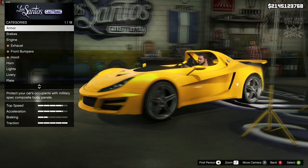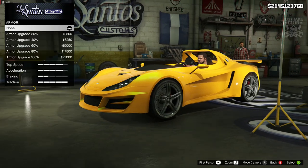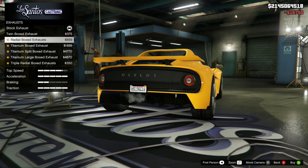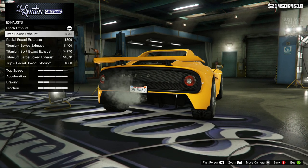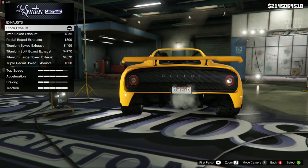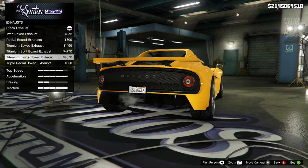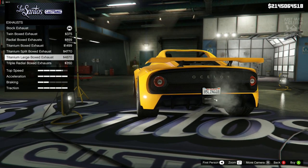This car looks pretty good, so without any further ado let's get into the build. We're going to start with armor as always — 100% body armor, then race brakes, level four engine upgrade. There are plenty of exhaust options and they're all pretty cool looking, but the stock ones actually look the nicest. For the sake of the video I'm going to go with a titanium large box exhaust.